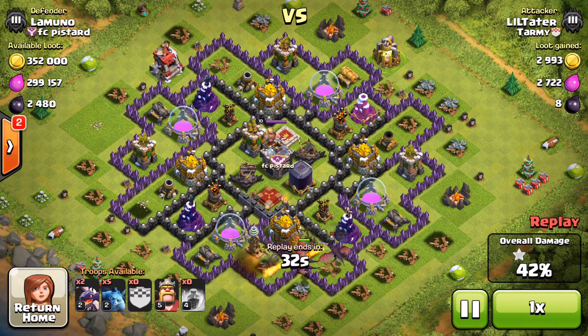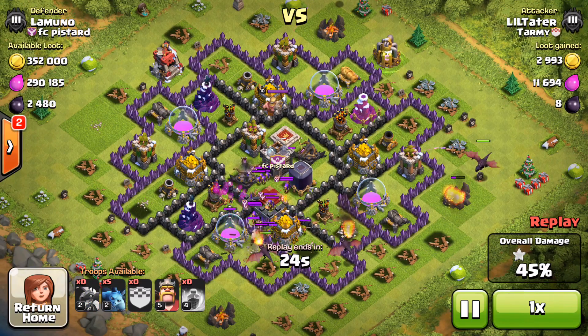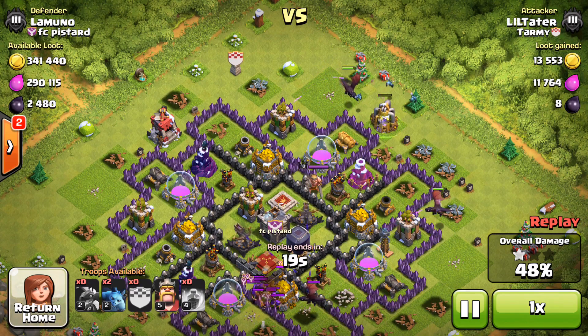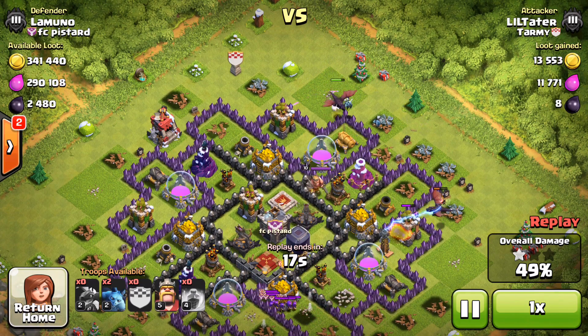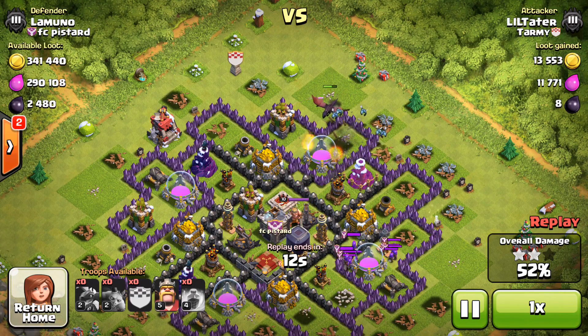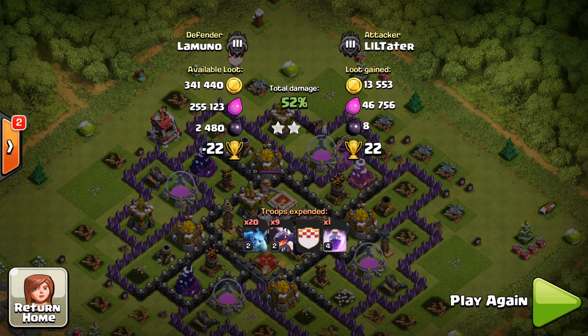We should be able to pick up some good percentage here. The clan castle is officially lured, so I'm going to put this dragon down, put a dragon up at the top, spread my minions out, and kind of hope for the best. At 40%, 49% — we are going to get the 50% once this cannon drops. Putting in some more minions, hopefully get some of that elixir. We were actually able to grab some of that as well, so this was an extremely successful raid. We grabbed almost 50,000 elixir, and with the bonus we grabbed a total of 146,000. That was a pretty good attack.